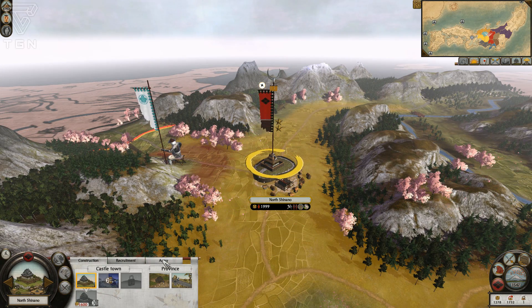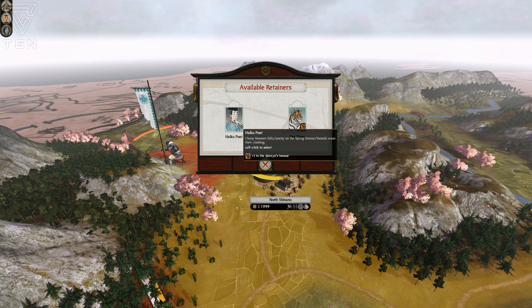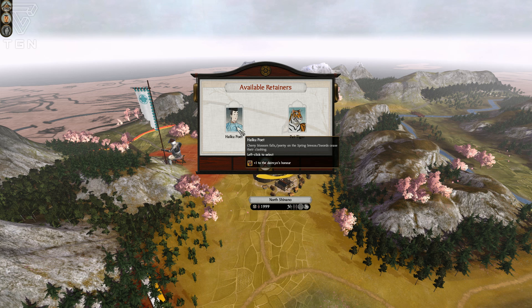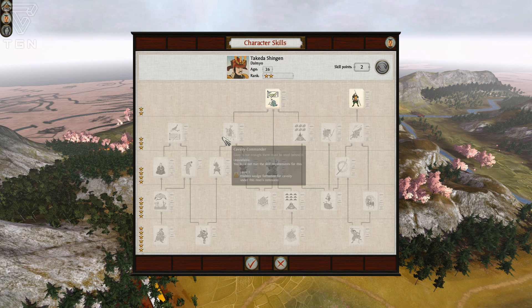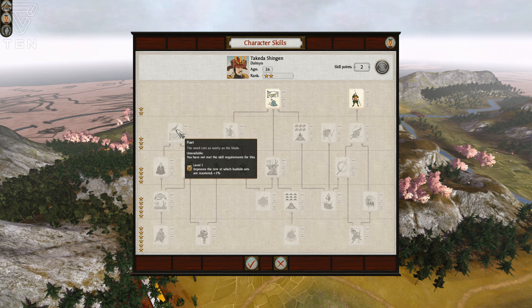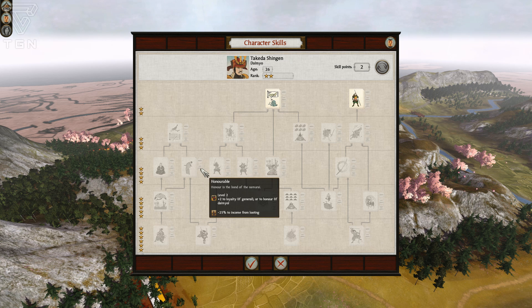We're picking up from the last episode - Takeda Shingen won his second battle and has ranked up. We can get plus one to the daimyo's honor or plus ten to diplomatic relations. I'm going to take the daimyo's honor since it also translates to diplomatic relations potentially. This one improves the rate at which Bushido Arts are mastered up to 12 percent, which is not bad. Loyalty if a general, honor if a daimyo - if we get two to honor that would be pretty spectacular.